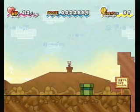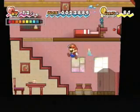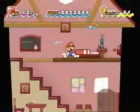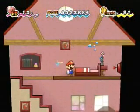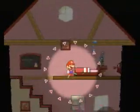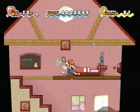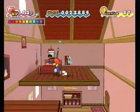Just like in the other Paper Mario games, there's stuff hidden in the background. So what's in here? It's empty, and there's a sweat animation for no reason. I thought there was something here — I probably just need to flip into 3D. Yeah, that's it.